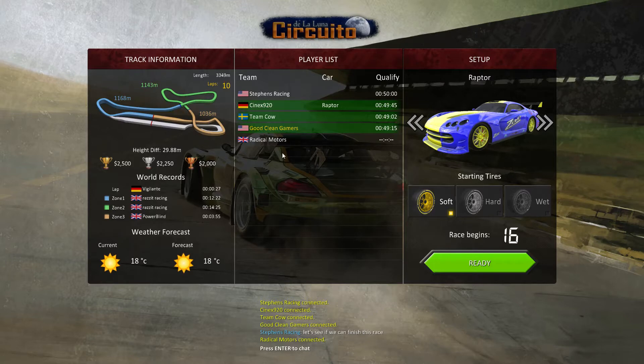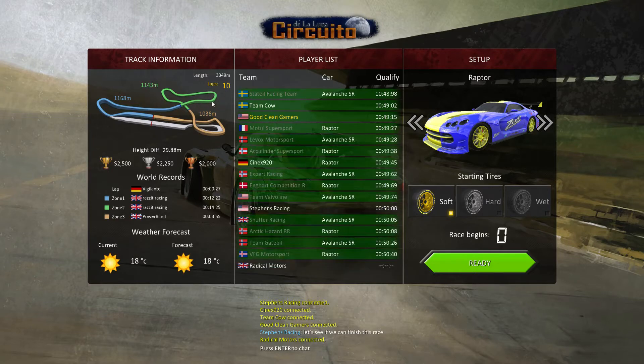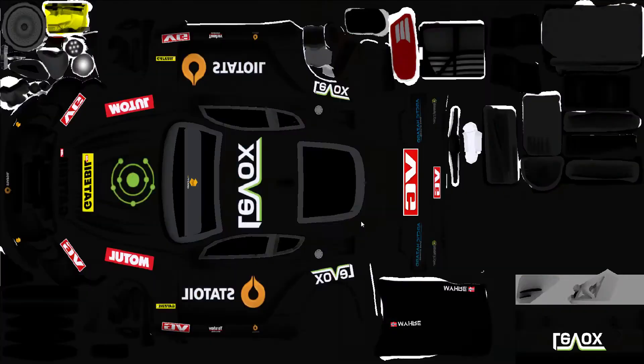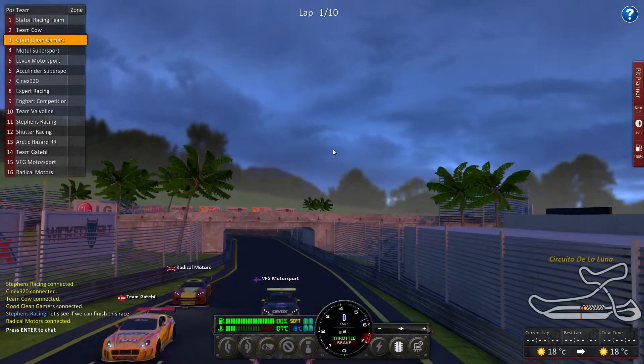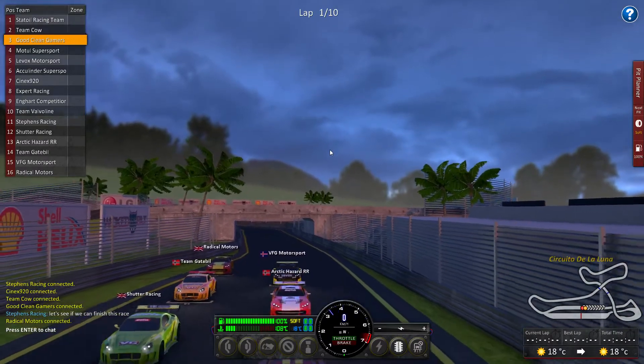I'm going to start off with soft tires, and then at about lap 3, maybe lap 4, I'm going to change to hard. We're going to just ride out the hard all the way. I think it's going to be lap 4 — we're going to change out to hard tires and run out the rest of the race on them. We're going to take a full tank of gas when that happens, just to make sure we can make it to the end.